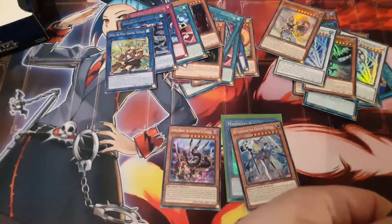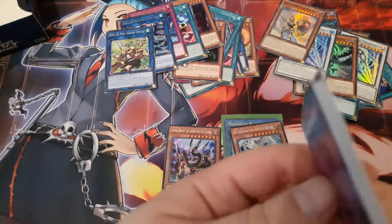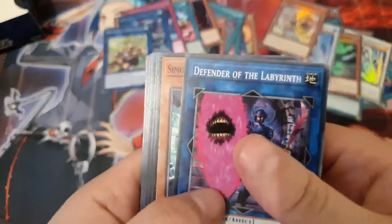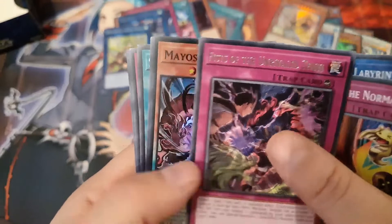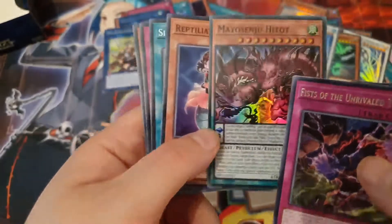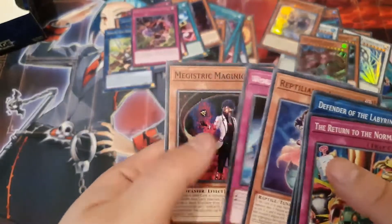I might have been miscounting — I'll check again in a minute. This pack didn't open too well — I jinxed it. Some more Return, Fist of the Unrivaled Tenyi, and Yusenju Hitou — so we got the playset, that's great. And we've got the Tenyi card, so can't say no to that.